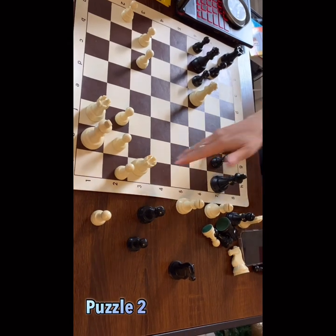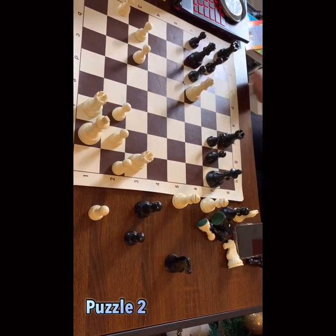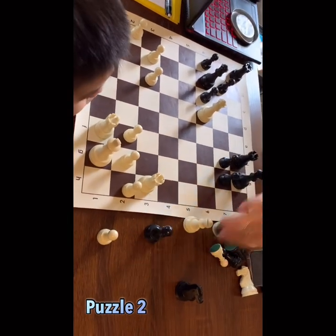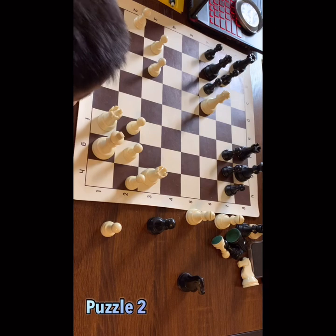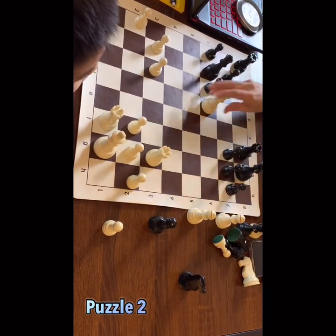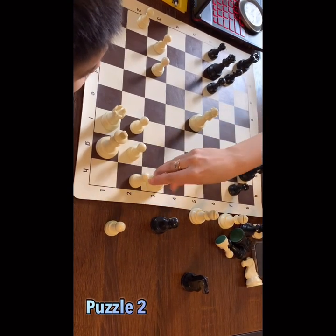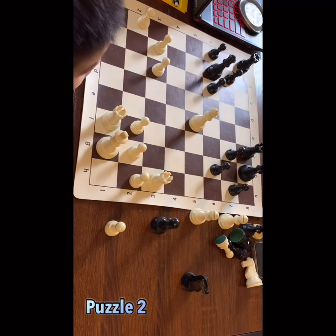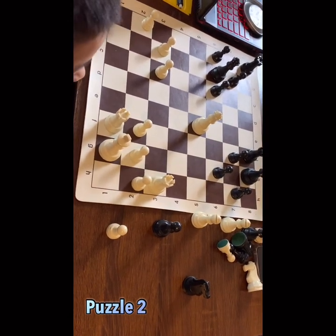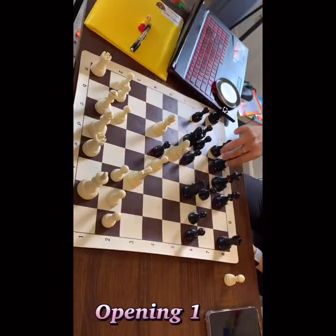This is especially good when Black doesn't have the pawn on h7, because they cannot defend like this. But even here it's good, because you can go here and attack this pawn, or go back and attack this pawn. Basically the rook maneuver is really good for the middle game.